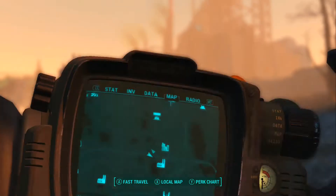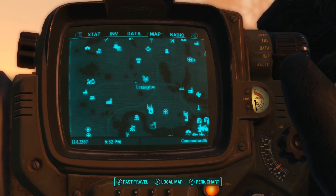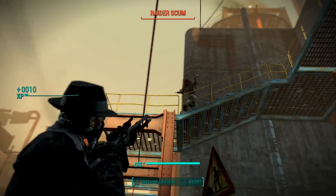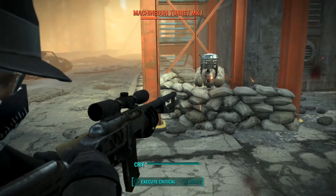What's up? JDogTheWise here, bringing you another Fallout 4 bobblehead video. This time we're going for the Repair bobblehead, which is located in the Corvega Assembly Plant. It's in the northwest side of the map, it's kind of near Sanctuary, so it's another easy bobblehead to get right after you start the game.